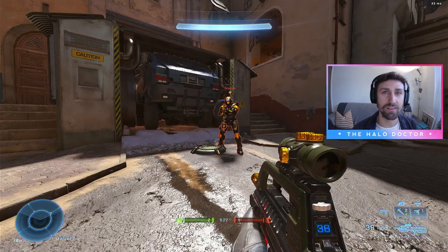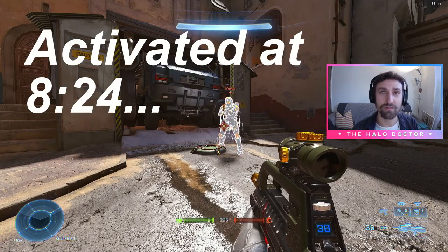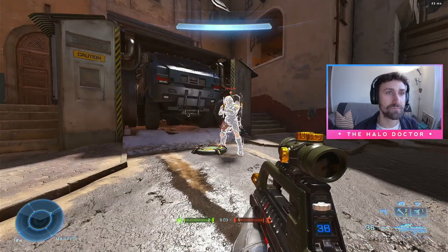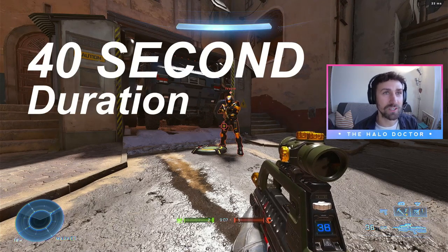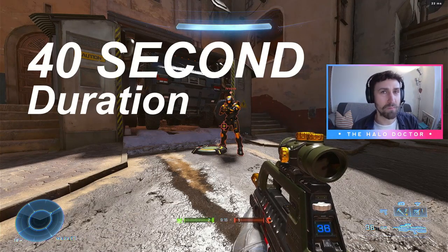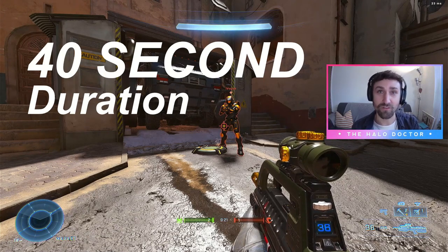If you go activate it. Alright, so you've activated that on 8.24. This is without any damage. Just waiting around. There we go — 9.04. So that's 40 seconds an overshield lasts if you don't take any damage. So maybe if the other team has grabbed the overshield, play a bit more passive for 40 seconds. Wait for that to time out by itself.